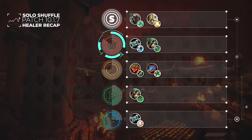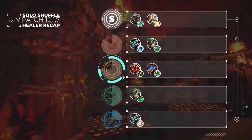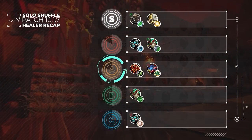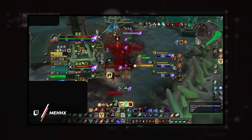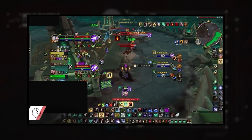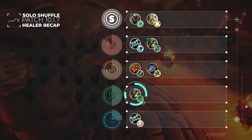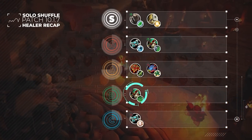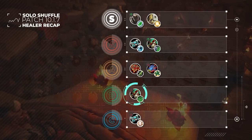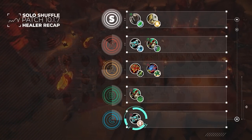Moving down to the A-plus tier, we have Fist Weavers joining Holy Priests. Resto Shamans remain in the A-tier, with Preservation Evoker moving down from the A-plus tier to join them. Although Preservation has performed quite well throughout the season, the lack of buffs has caused them to fall behind other healers which have more recently received buffs of their own. In the B-tier, we've moved regular casted Mistweaver down a tier, as the rise of Augmentation Evoker has seen Fist Weaver set a clear gap between itself and the caster variant. And finally, we've moved Disc all the way down to the C-tier.